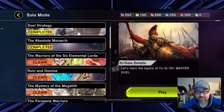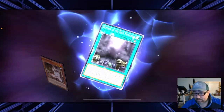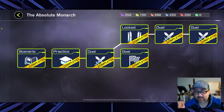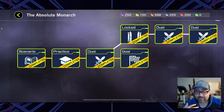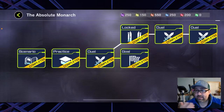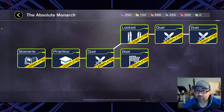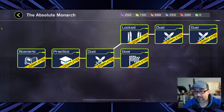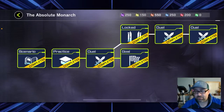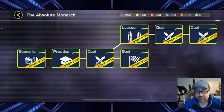So if I hop into a stage here — I'll just hop into one I've already beaten — what these stages are going to have is a series of scenarios, practice matches, and regular duels, plus locked gates. The scenario will just be a quick story about the lore of the characters. If you don't care, just skip that and you get free rewards. Then they'll have a practice match where they give you a deck based on that theme and teach you a couple of quick combos with that deck. It's a good way to introduce you to the game and teach you some basic mechanics.